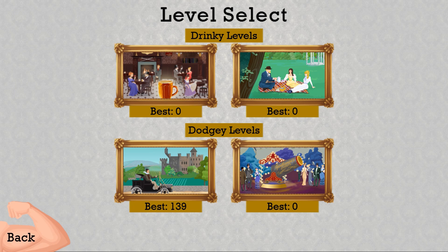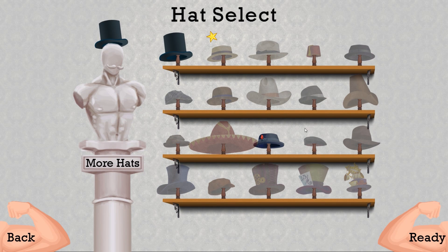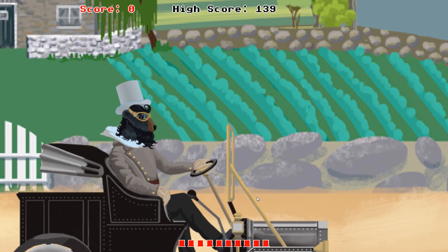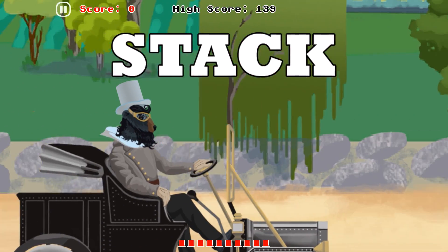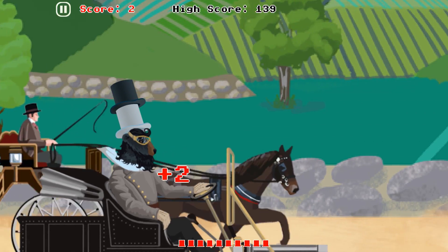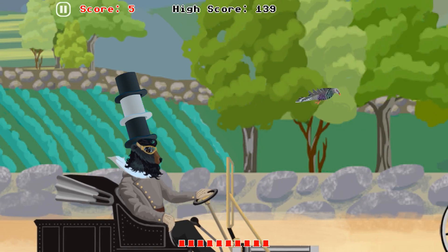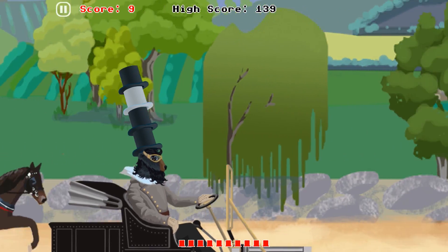Dodgy levels and drinky levels — they didn't really attempt that much with the names, did they? If you don't have the content packs, you'll have access to these two right here. They're mostly the same; they just have a slightly different theme in the background. The goal is to stack hats. This is a very simple game, although quite stressful. I have a single hat that is able to jump, and I will commit hat larceny to increase my hat stack, which zooms me out slightly every time.